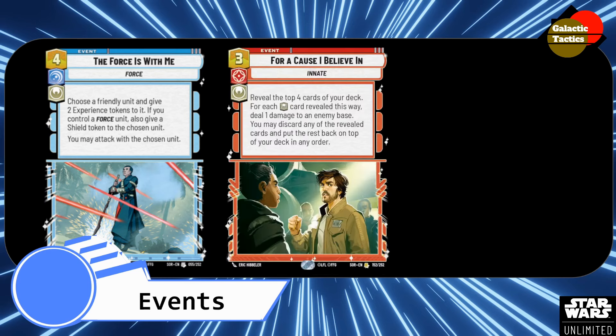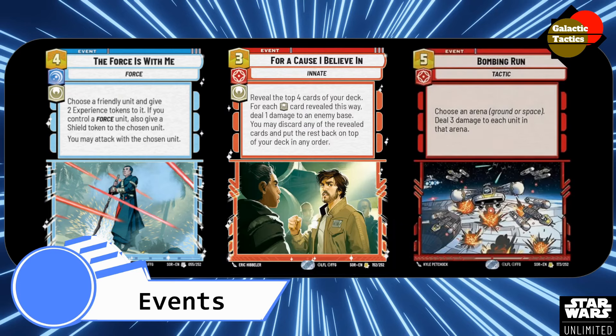For a Cause I Believe In — again, Spark the Rebellion flavor. I like the art and the name. 3 and a red: reveal the top 4 cards of your deck, and for each heroic card revealed this way, deal 1 damage to an enemy base. You may discard any of the revealed cards and put the rest back on top of your deck in any order. It's two-fold: being able to do that damage to enemy bases, chip them out, and then card filtering — getting rid of cards you don't want, or stacking the deck in the order you want. And then Bombing Run — 5 and a red. Choose an arena — ground or space — deal 3 damage to each unit in that arena. A good way to start off a turn, do that big damage across the board, and then swing in with your bigger capital ships.